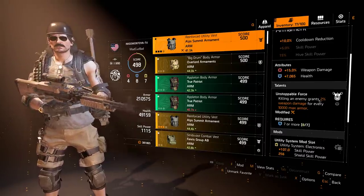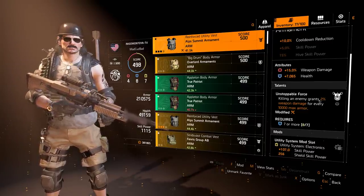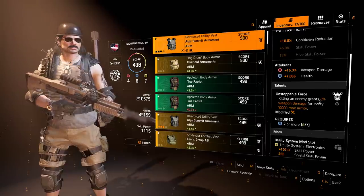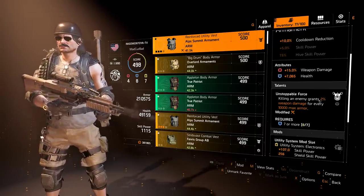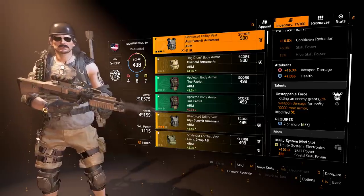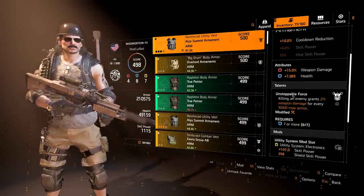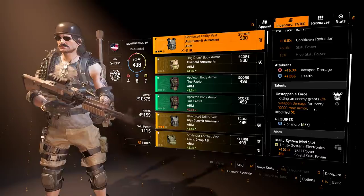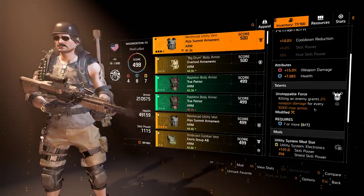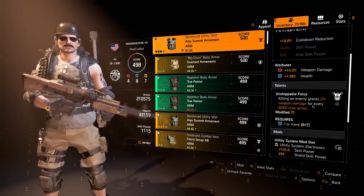Unstoppable Force is the obvious talent here. Killing an enemy grants 2% weapon damage for every 10,000 max armor. It's getting changed in the patch to 2% weapon damage for every 25,000 max armor, which is considerably less damage. But our armor numbers are going to be doubling — it's pretty easy to get twice as much armor as we have right now. But you do need to spec for it and focus more on armor if you want to maintain high damage output with Unstoppable Force.